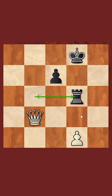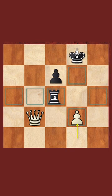The idea here is g5, and after g5, Rook to e6, we have the beautiful Queen to f6, preventing the Rook from moving back.